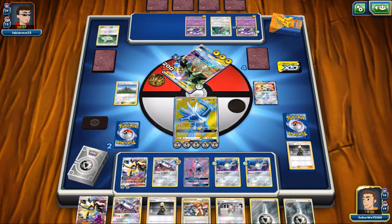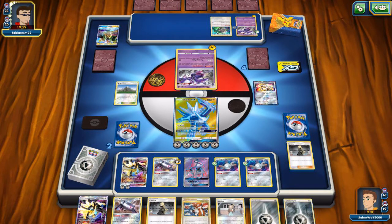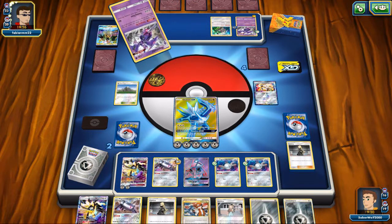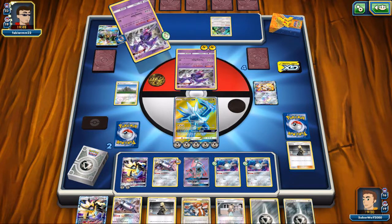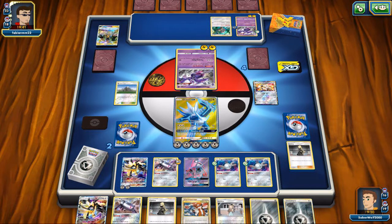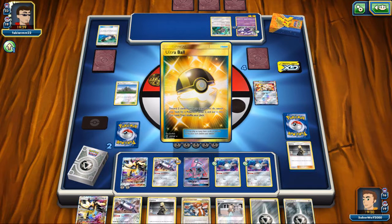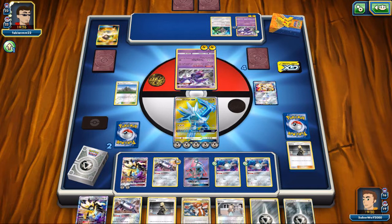My opponent is going to have to do some shenanigans if he wants to win. His best bet would honestly be to take care of Magnezone. Whatever my opponent does, he's gonna need two more prizes, and then it'll be my turn — all I gotta do is KO the last Pokemon, and it should be pretty simple.